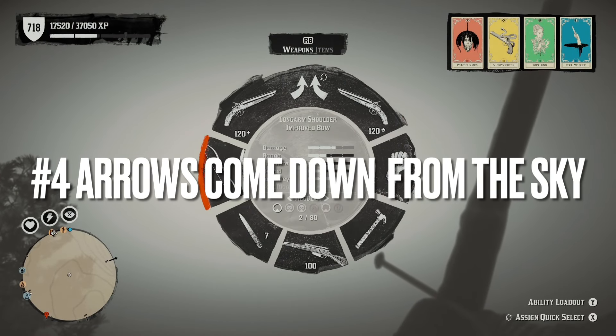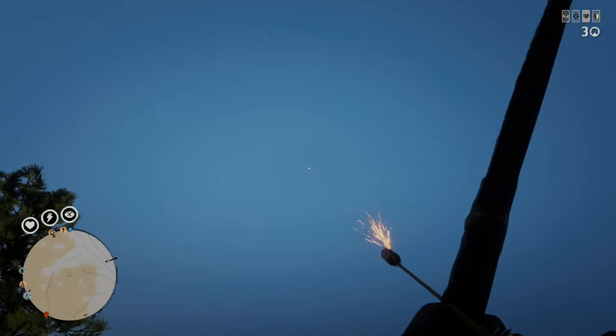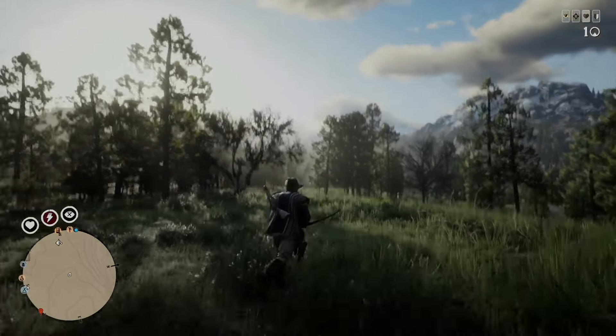Number four, shooting an arrow straight up into the sky. The arrow will come down, so if you line it up right to get the distance good, you can actually kill people.